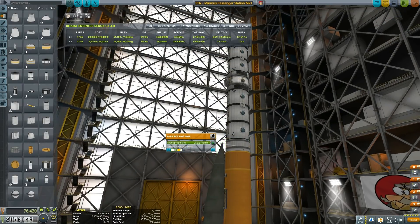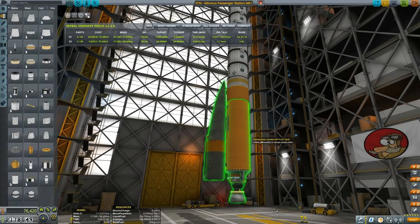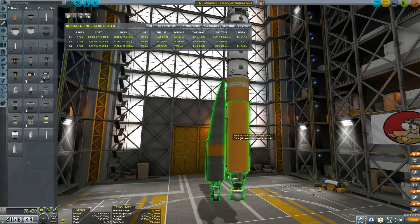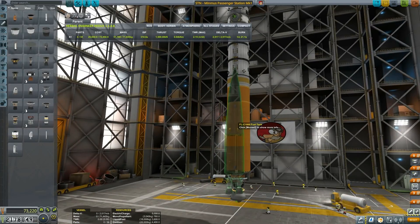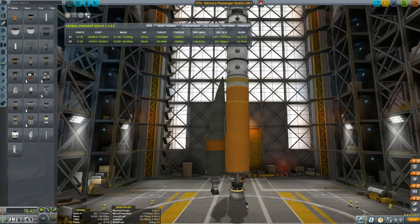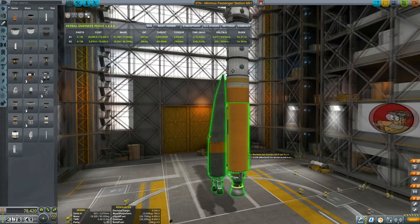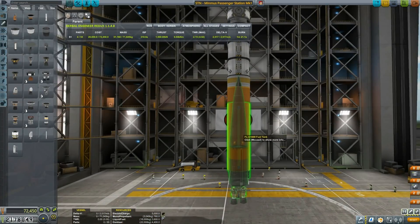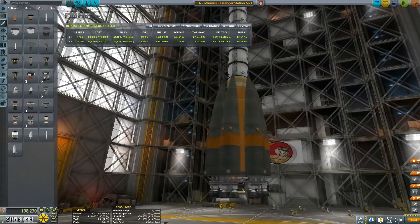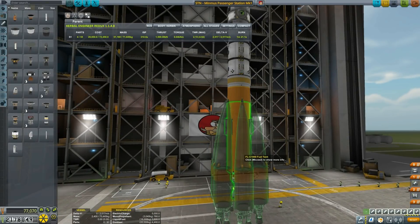Now we're getting into orange and gray colors. I need an engine for this bad boy. Kodiak? No. Wolfhound? No. Popcat? Yeah — you sound like a great candidate. Let's position it a little bit closer to the center of mass. Now I want to be putting six symmetry of these. That looks a bit more Soviet now, doesn't it?